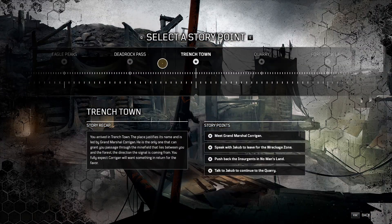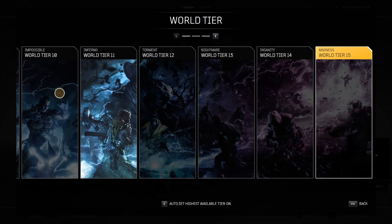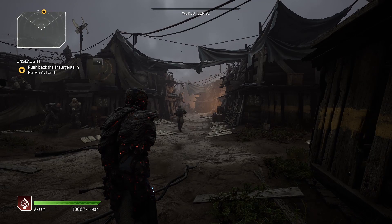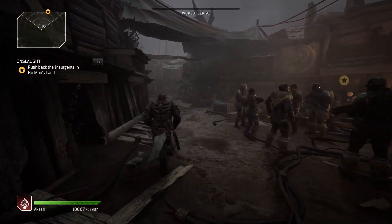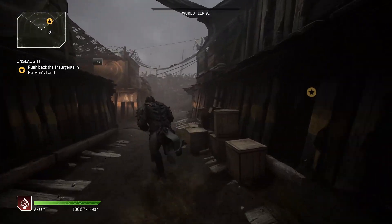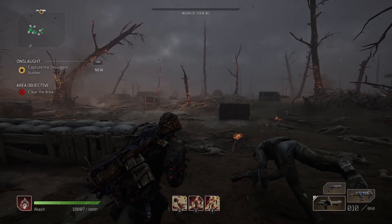This is best suited for Pyromancer but works on any class — it might just take a bit longer. You're going to select the story point of Trench Town, then select the mission to push back the insurgents in no man's land — it's the third one down on the list. Do this on world tier one. Once loaded in, sprint through, follow the path to the table where the checkpoint tells you to go, enter the battlefield, and skip the two cutscenes.